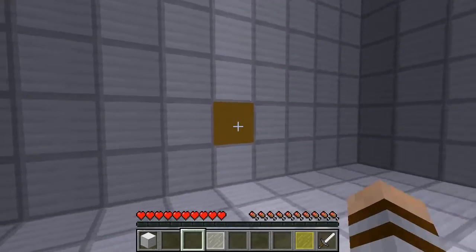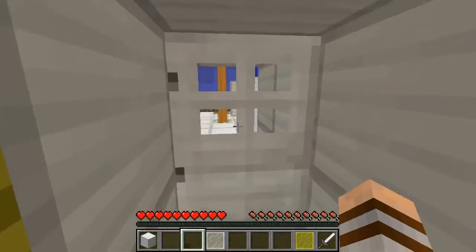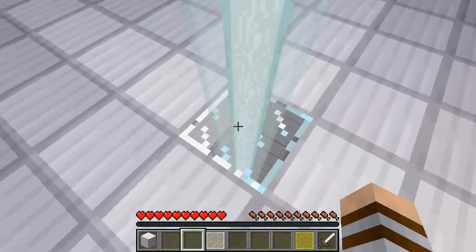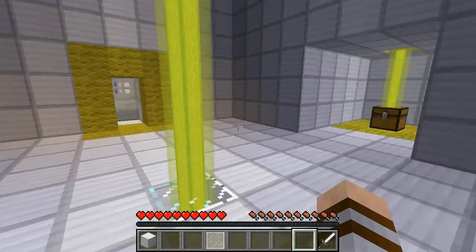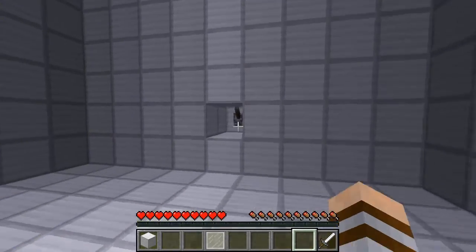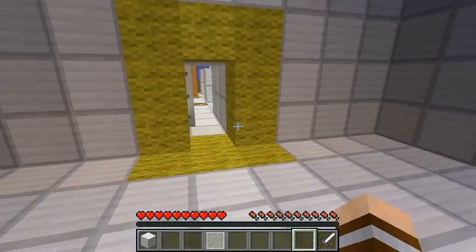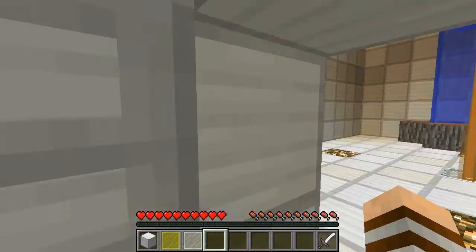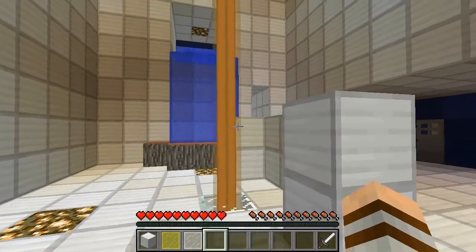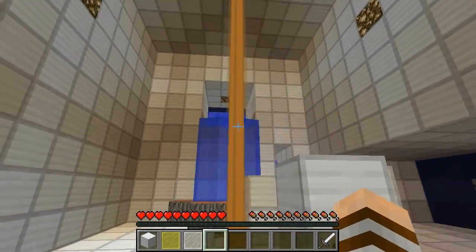We've got yellow here, yellow on the wall there, yellow on this doorway. If I can't get out here I may have trapped myself — let's just try it. There's a lever here which opens the door! So I can take that back now. We're so clever!